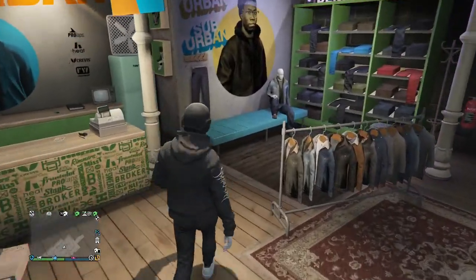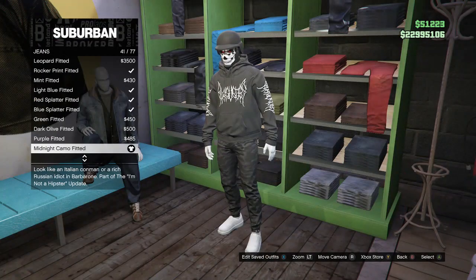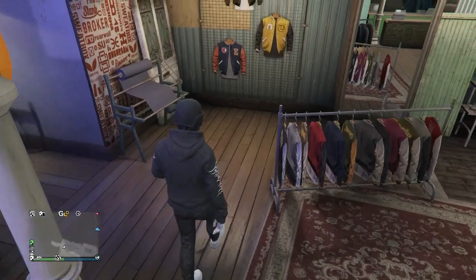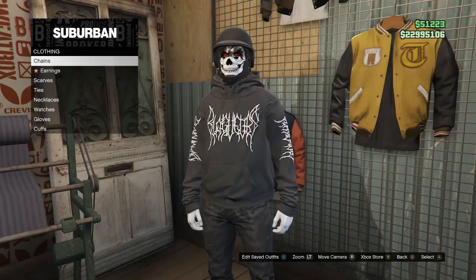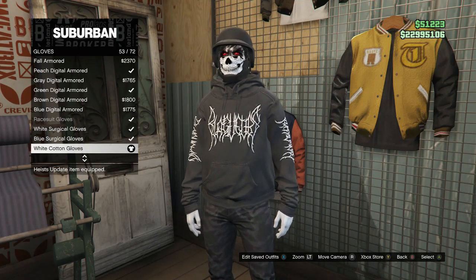So after you guys do that, you guys are just going to want to walk over here to Pants. You guys are going to go to Jeans and buy the Midnight Camo Fitted, which is on slot 41. Then walk over here to Accessories, go to Gloves, and buy the White Cotton Gloves, which is on slot 53.